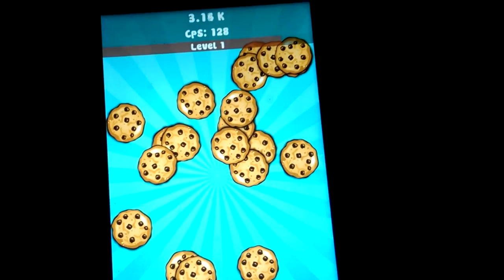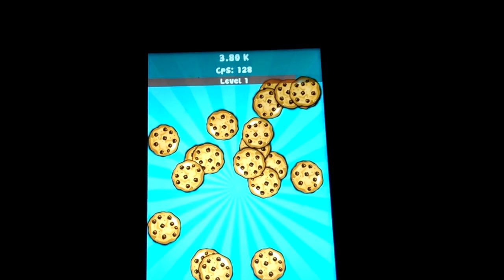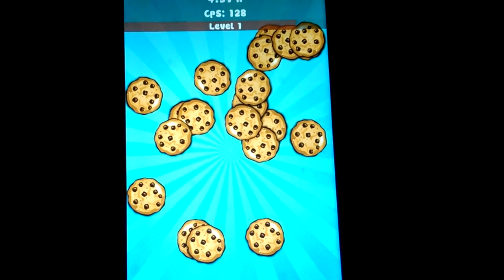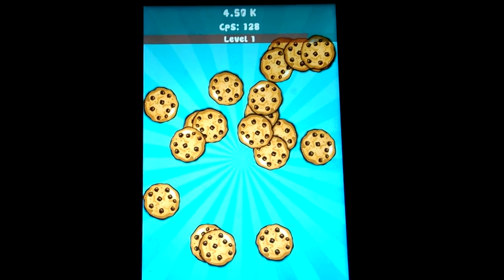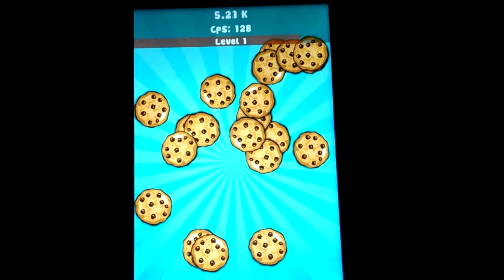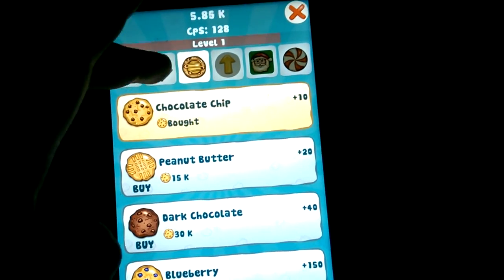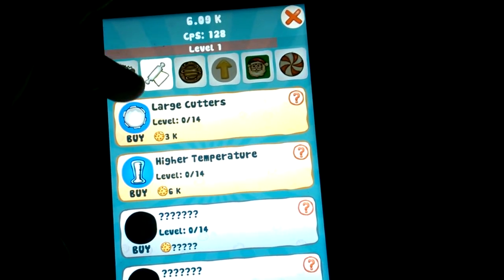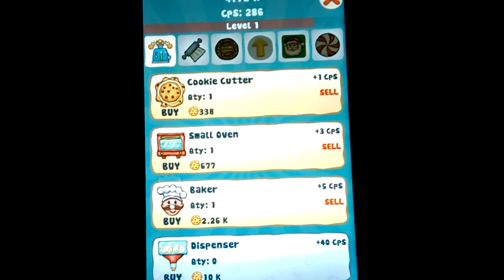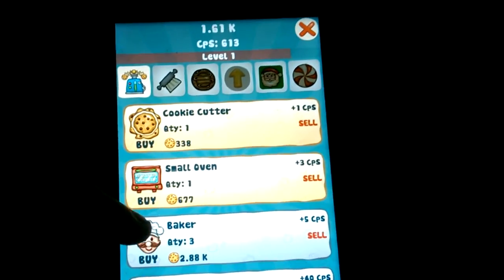I've chatted to the developer — he's a really good guy, works really hard. The Kindle version is paid for, but the Android and iPhone versions aren't — they come with ads which you can remove for a small amount, I think something like three dollars in the US. This is the shop, which I've shown before — you can buy stuff that increases your cookies per second.